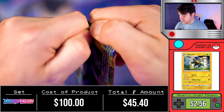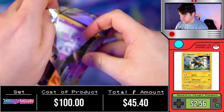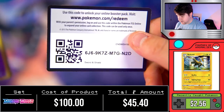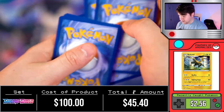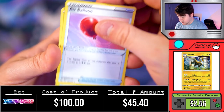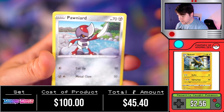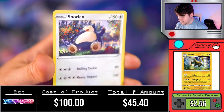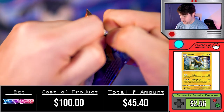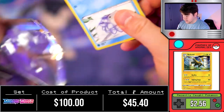Looking at our pile, it looks like we're starting to get pretty low. Really the only thing we've gotten so far is the Bede full art trainer — no secret rares, no amazing rares, no nothing. Hopefully we're not just getting the complete shaft. Ponyta, Sobble, Maractus, Mudbray, Pawnard, Team Yell Grunt, followed by a Snorlax picking some more berries. Snorlax, why don't you pick me out some good pulls instead of just shoving them down your fat throat?